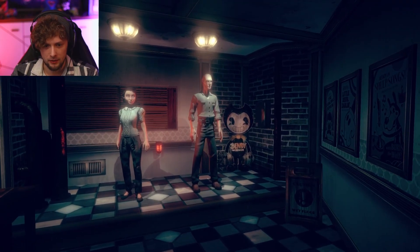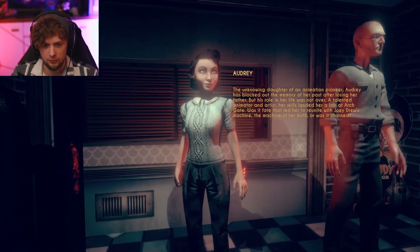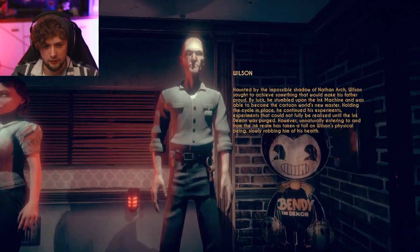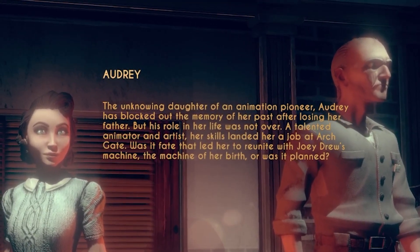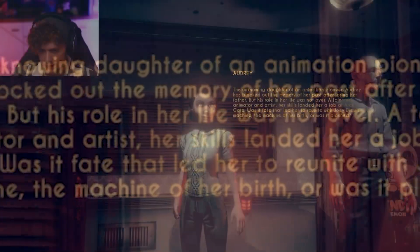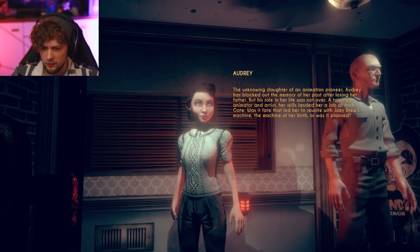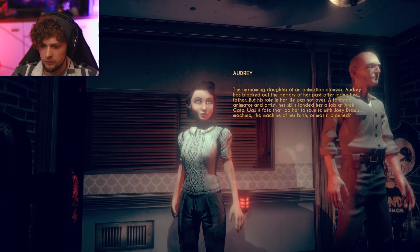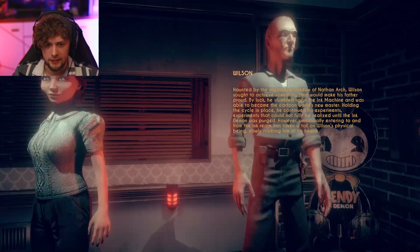And we got the real world — I guess, I don't know, still kind of hard to tell. I mean, I think Audrey was the one that's not real — she was made from ink, right? Everything else was real, like Wilson? Audrey: the unknowing daughter of an animated pioneer. Audrey has blocked out the memory of her past after losing her father, but his role in her life was not over. A talented animator and artist, her skills landed her a job at ArchGate — was it fate that led her to reunite with Joey Drew's machine, the machine of her birth? Or was it planned? But I think Wilson had a lot to do with it — he knew something.